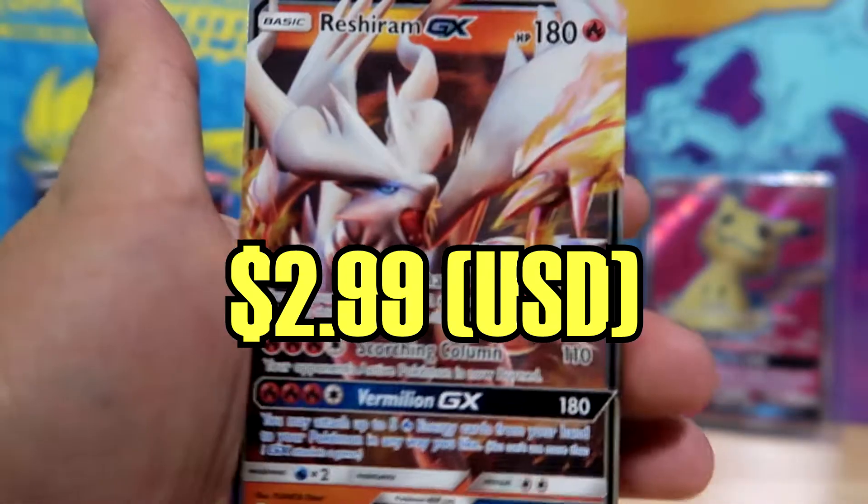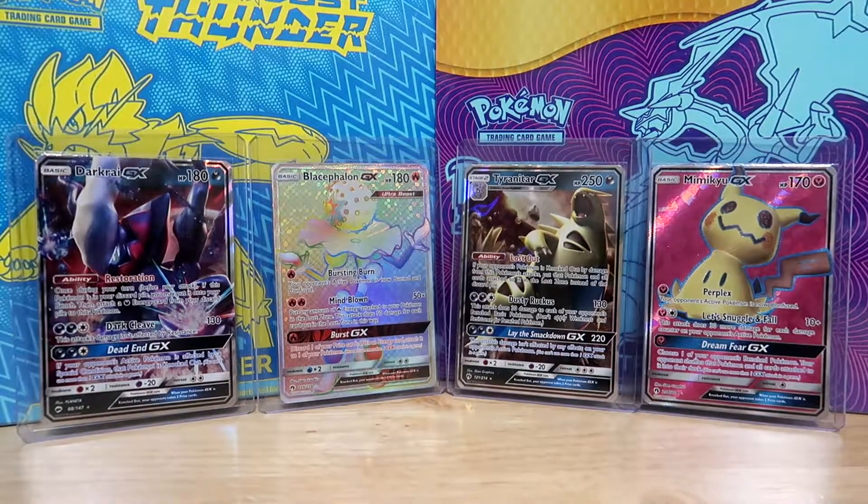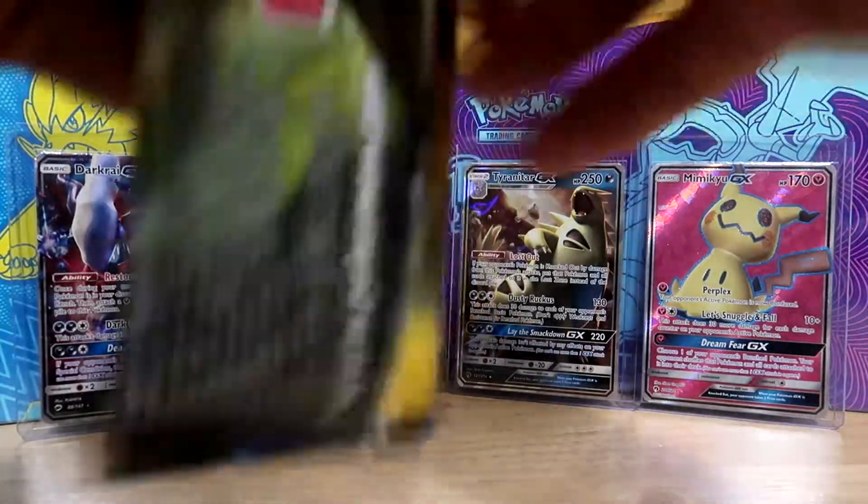I mean, it's not the card we're looking for. We're looking for — I think it's a Gold Necrozma. It's a Secret Rare that's in here. So if I'm able to pull that, then I'll be real happy.